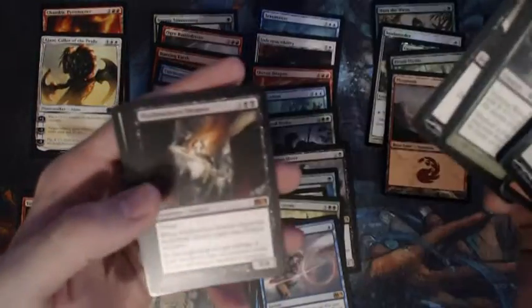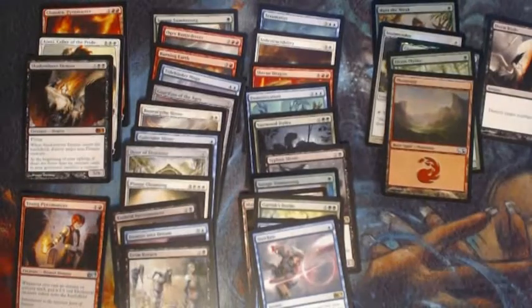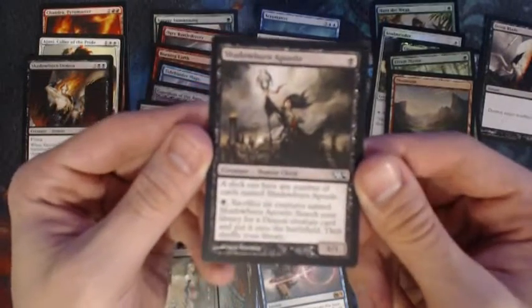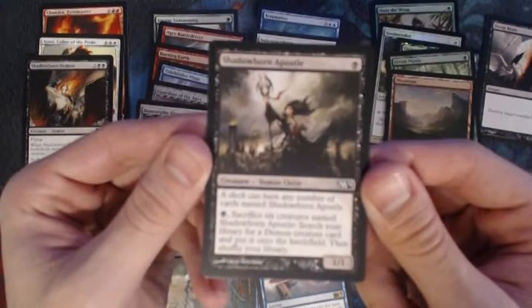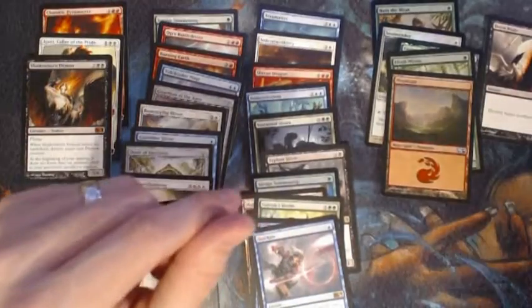Voracious Worm, Gnawing Zombie, Doom Blade — and there's one of the mythics — Shadowborn Demon. This combos really well with a card called Shadowborn Apostle. If you don't know that combo, check it out. It's a common — a deck can have any number of cards named Shadowborn Apostle. Sacrifice six creatures named Shadowborn Apostle: search your deck for a demon creature card and put it onto the battlefield. So Shadowborn Demon fits the demon protocol needed.